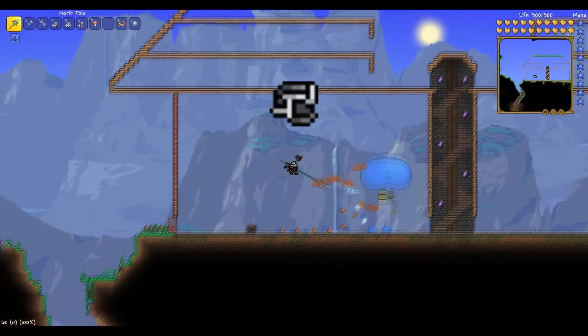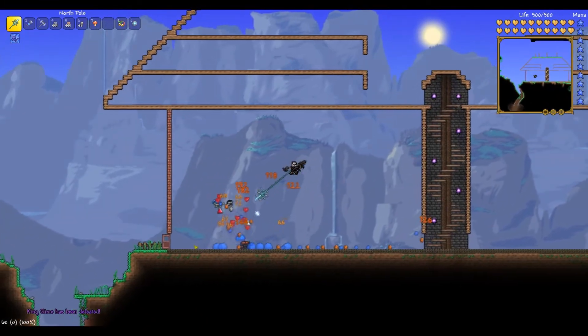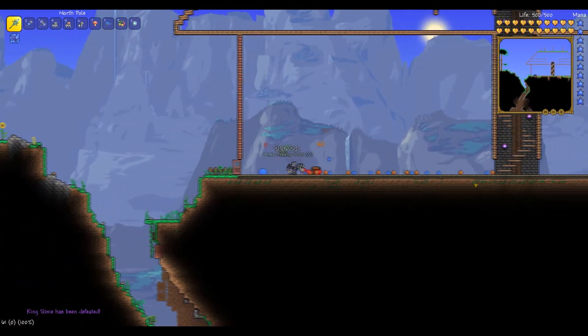The ninja hood. You get the ninja hood from killing the slime king. You might actually need to kill this guy a few times since he only has a 1 out of 3 chance to drop the item you need.